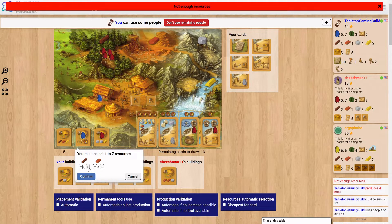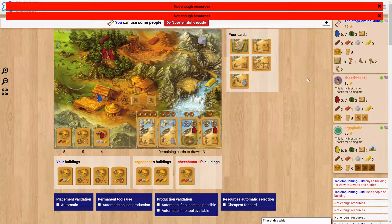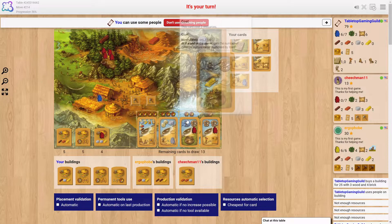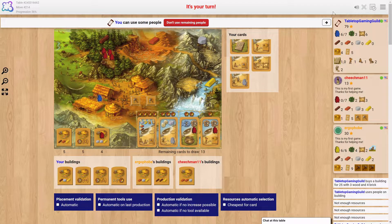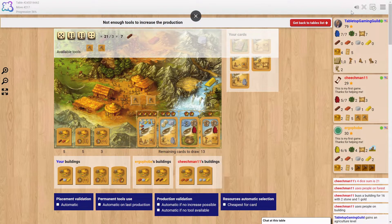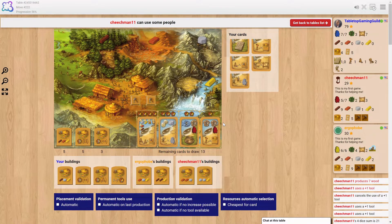Did you turn the cheat off? Yeah. Was I expecting all sixes? Look at all those points — so many points, so good. You still got a guy left. Oh, my bad. Now I don't pay anything for my people! Oh, that was a nice one — really, really good. You're going to have more food than you need for the rest of the game.